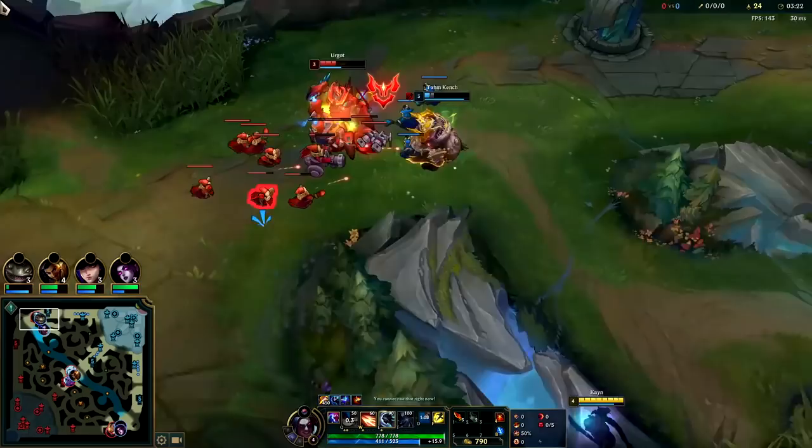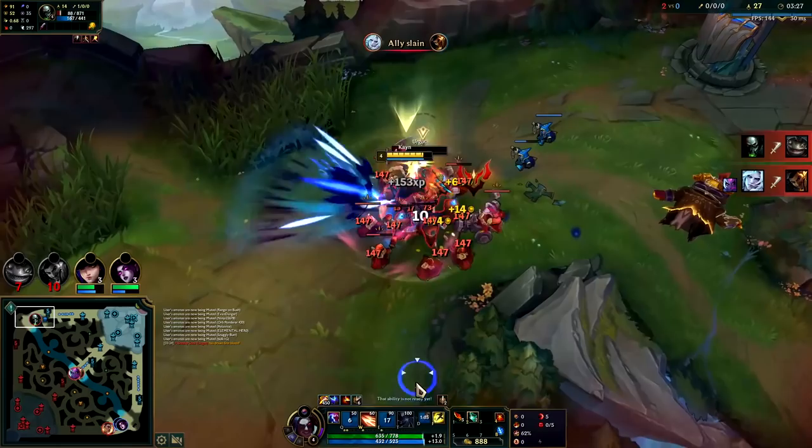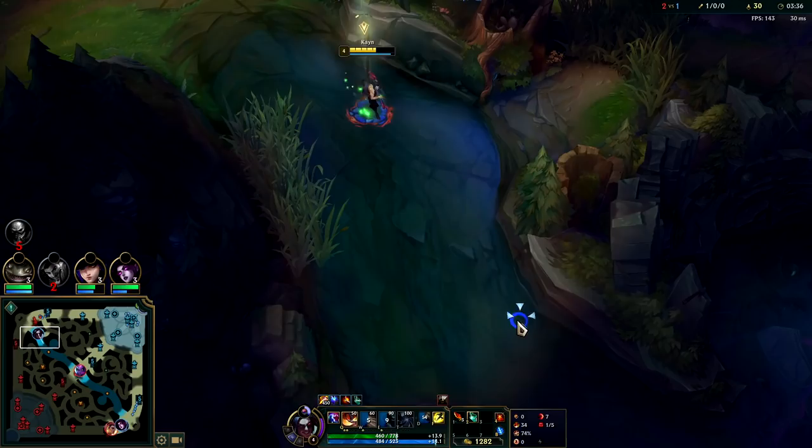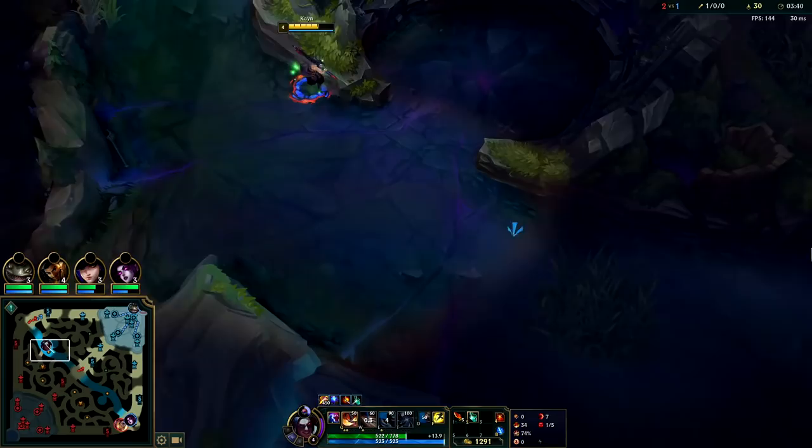Full clear at 3:15. Now we can look for the gank. We're going to hold on to our Q — there we go — when we can no longer reach him with our autos we finish him off. When you already have the HP on somebody you don't want to Q early because it's your dash. I just stayed on top of him with my autos since I could kill him with autos anyway, then used the Q as a gap closer.